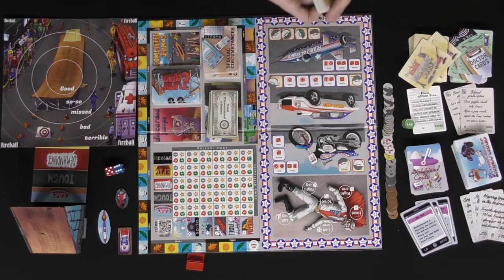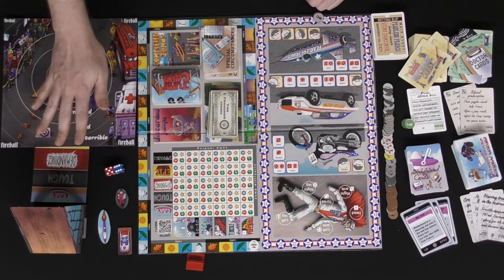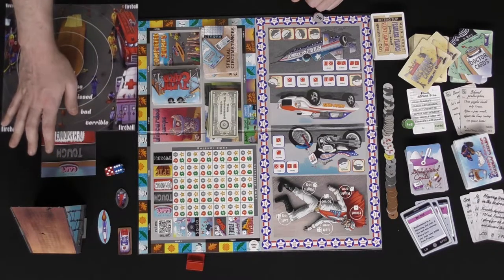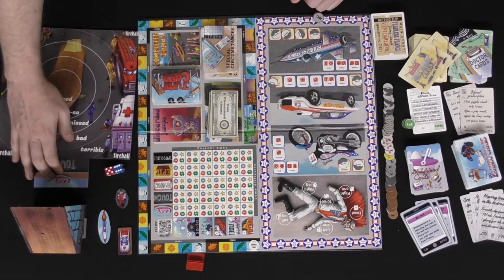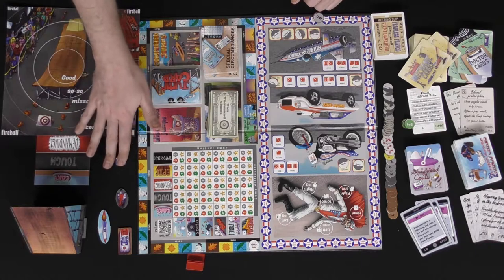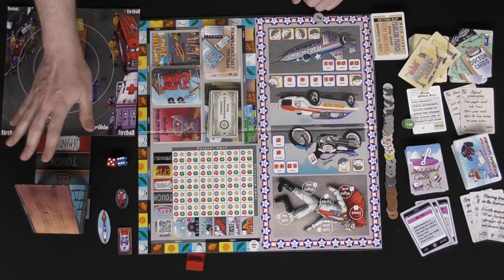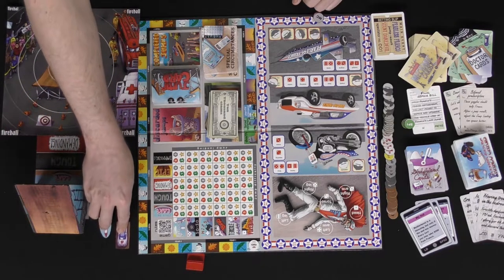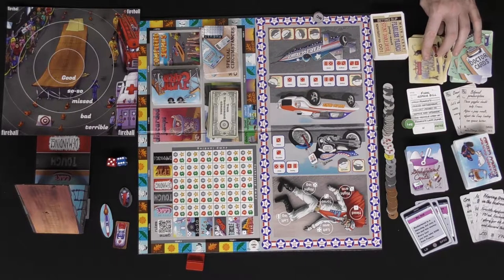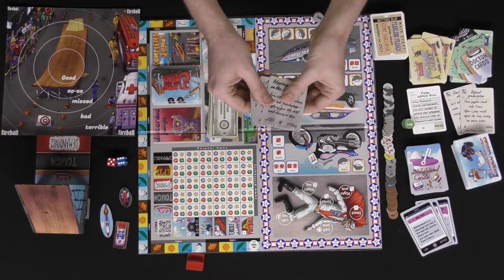Set up the jump track separately — you'll change the difficulty based on it being a piece of cake or basically impossible. I have it set to demanding here. You have two dice used mostly for luck checks when performing a jump. Place your vehicles here. Every player has starting cards listed in the rules — Franco starts with these three LD cards in hand.